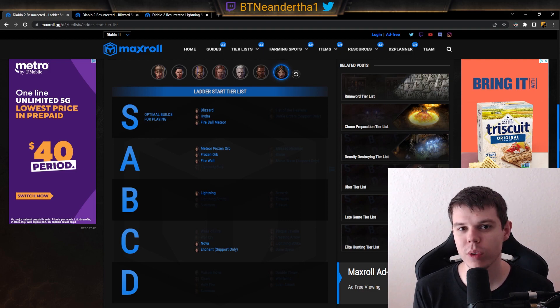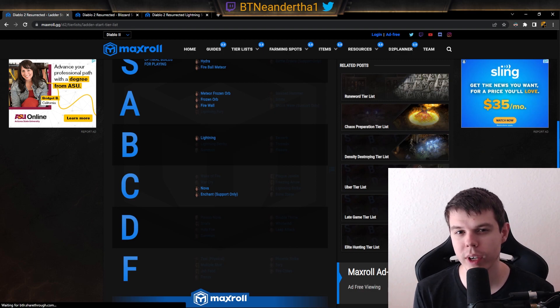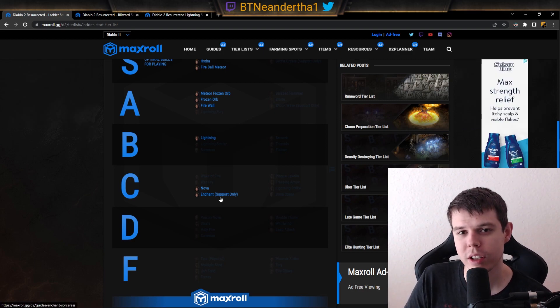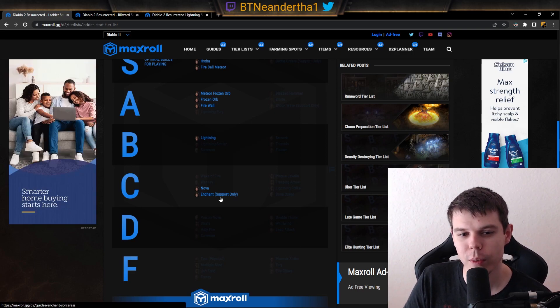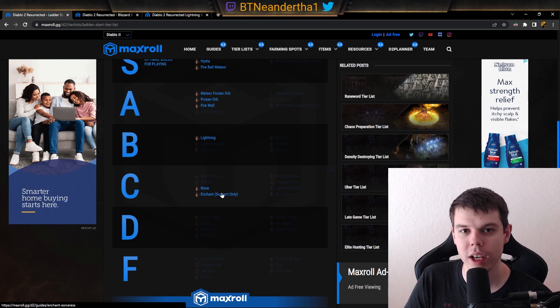Lightning does require a lot of plus skills to start popping off, but it's okay for key farming in the very early stages, which can get you a lot of currency on the ladder. The Nova sorceress similarly needs a lot of plus skills to start doing damage, but you can hybrid out using energy shield, hydra, or frozen orb. You can also play the enchant sorceress if you want to support your team — maybe you have a group of melee characters you're trying to support.